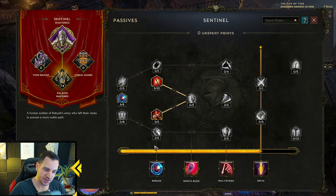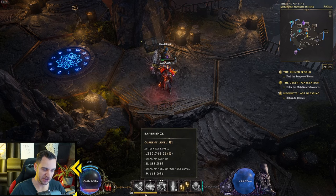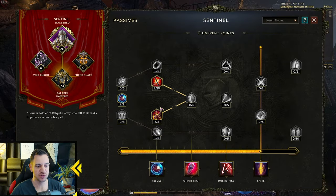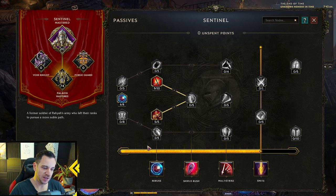You get passive points when you level up or from quests — you can see this in your experience bar at the bottom. When you reach a new level, you get a passive point to choose and put somewhere in your passive character tree. The maximum passive points you can have is 113: 100 from leveling and 13 from quests. The bar shows how many points you've put into each tree.